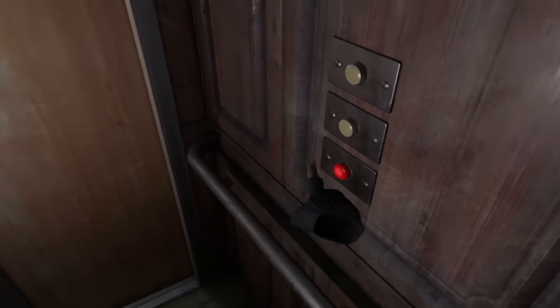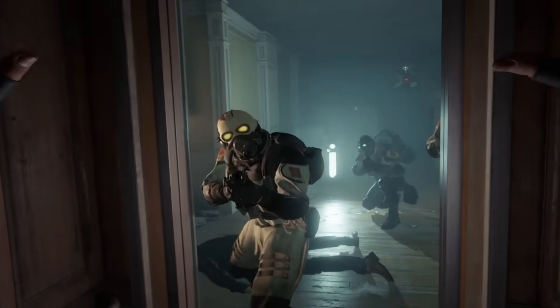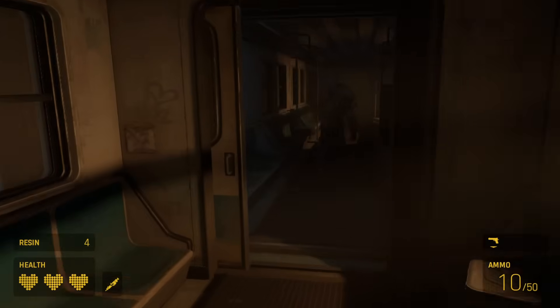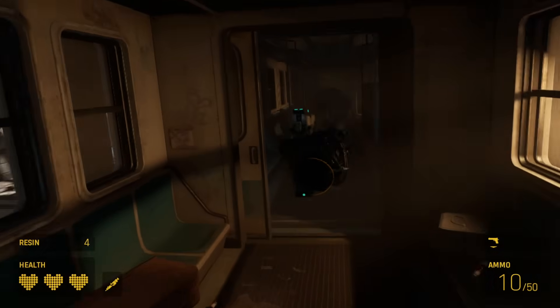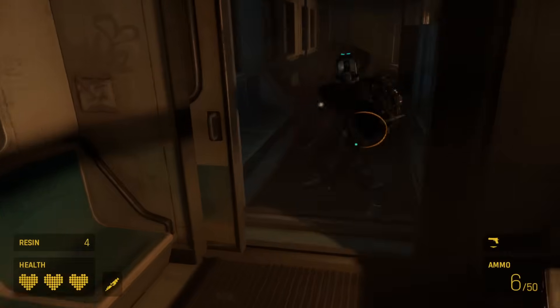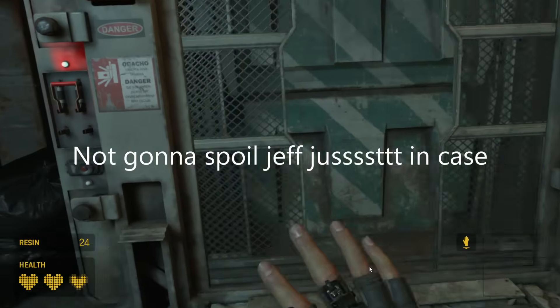When you think of the enemies in Half-Life Alyx, you probably think of the new Combine variants that were added upon its release. If not, then you might think of the newly designed headcrab enemies who look a lot more varied than the last game. If not even that, then you might be thinking of Jeff, or any of the other new Xen fauna introduced into it.